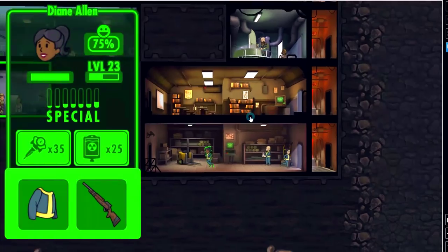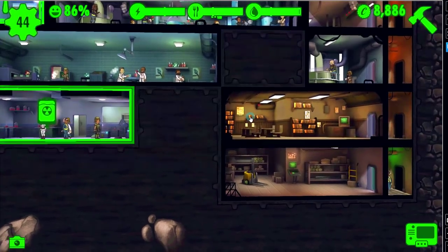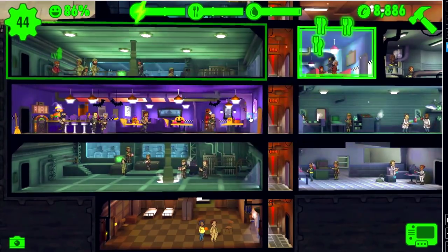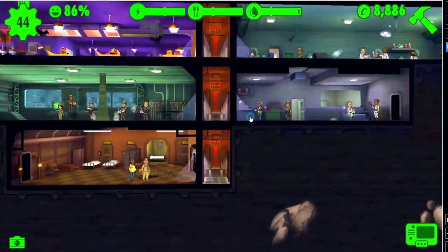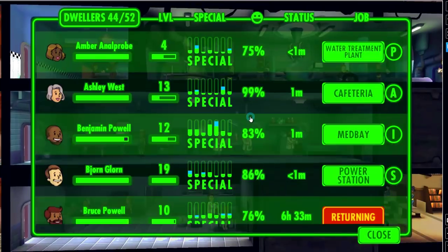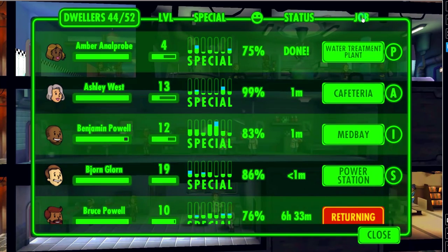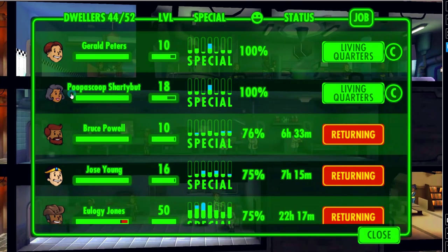Let's increase her intelligence. She could probably use some intelligence. What about this guy? He can use it too. They weren't doing anything anyway. We got some more rad roaches so we're building up RadAways by the way. Let's see who else is not doing anything - they're not doing anything, she's just pregnant and the guy's just standing there in pajamas. You do that by clicking your vault and sorting by job - if anyone is not doing anything they come up right at the top.